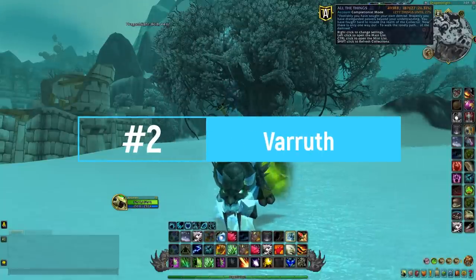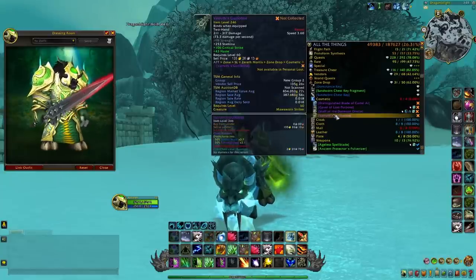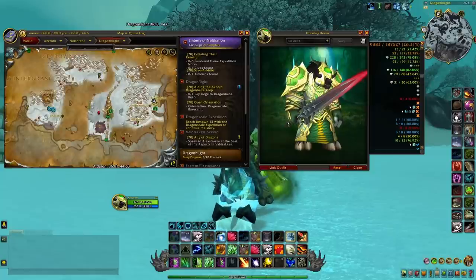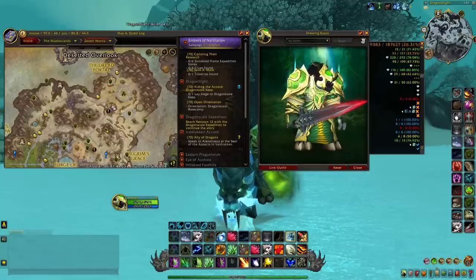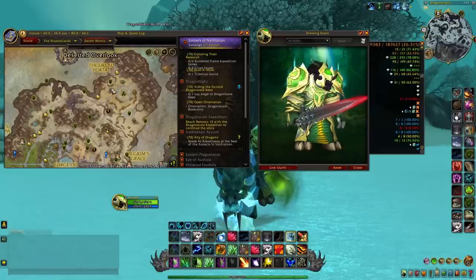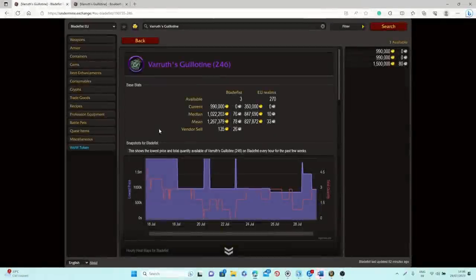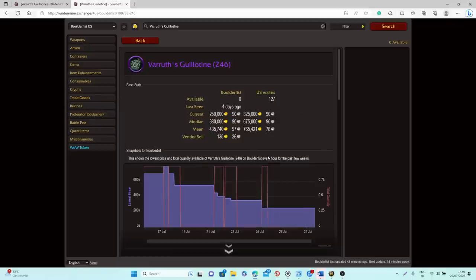At number 2 we have Varuut's Guillotine, a cool unique-looking sword that drops from mobs in a specific area of Zereth Mortis. This is a very rare drop, and the best way to farm it is by killing all the mobs in that area and waiting for them to reset, or farming with a group. The average sell rate on European Realms is 0.018, and the value is 847,000 gold on average on European Realms and 675,000 gold on North American Realms.